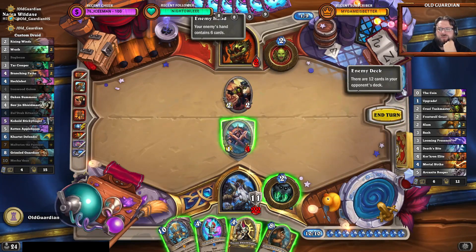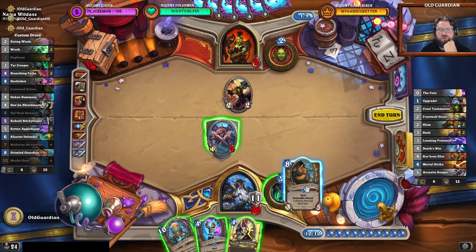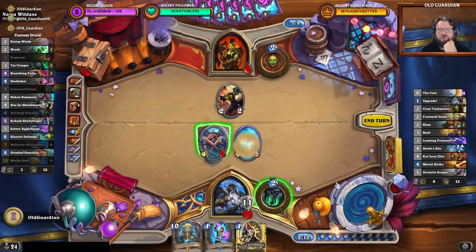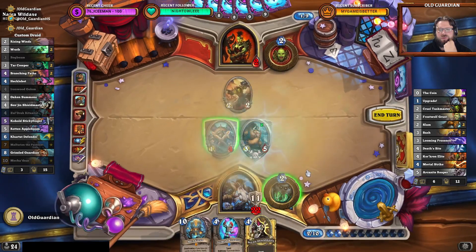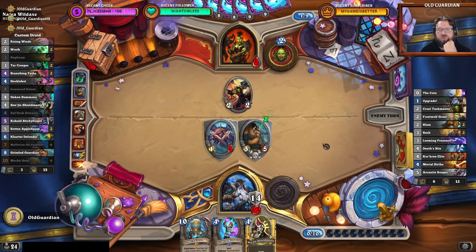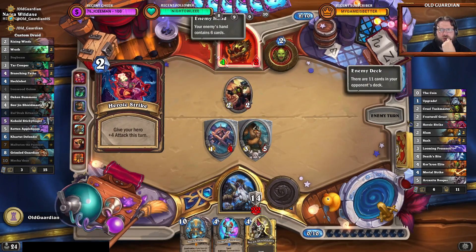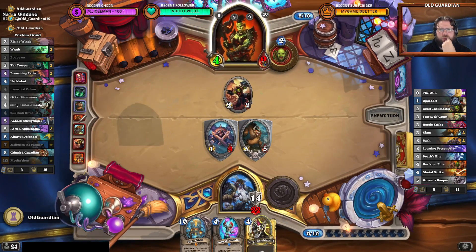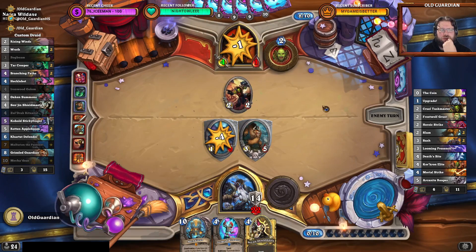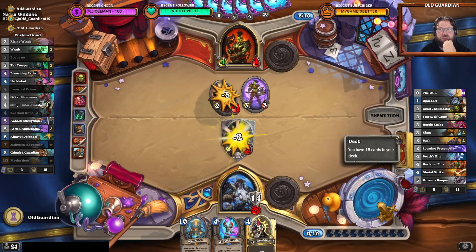But what if Nazroth goes to fatigue faster than I do? What if that happens? If they go to fatigue faster than I do, then they will die. I know I'll double draw if I find Branching Paths in time.